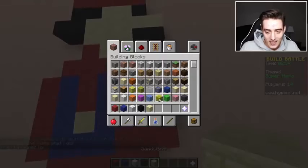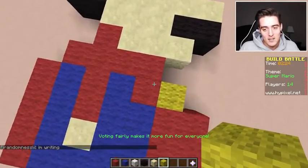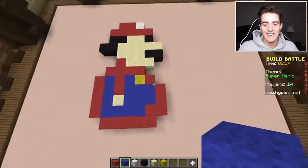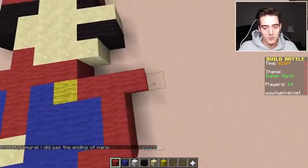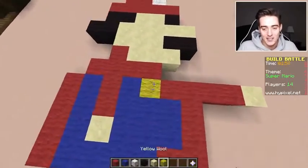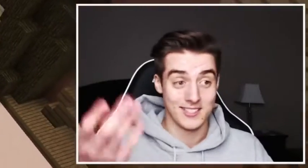He needs to have the yellow. This is insane — there's no way I'm winning this one. This is probably the worst Super Mario I've ever made in my entire life. He's got black shoes. He needs an arm reaching out for help — he's like 'help me, help me, I'm so fat!' We need to make the button bigger. Maybe like this — that looks a little better. I don't know, it still looks awful.